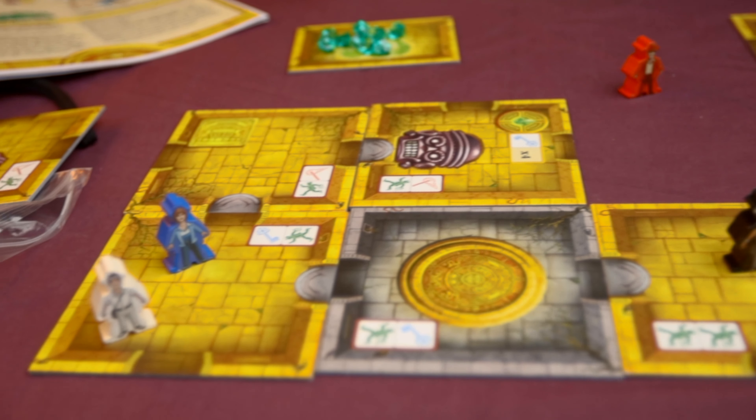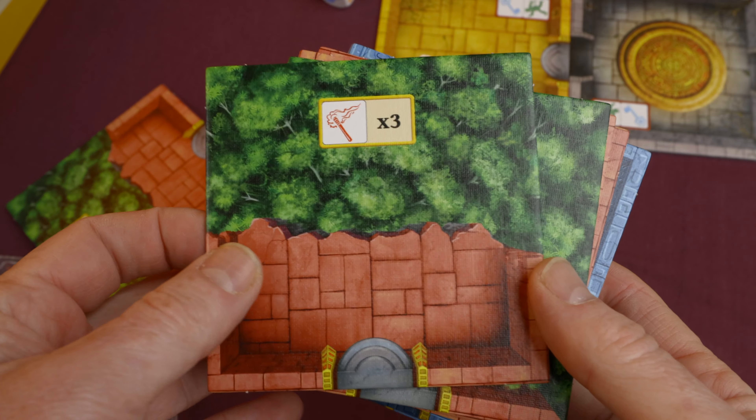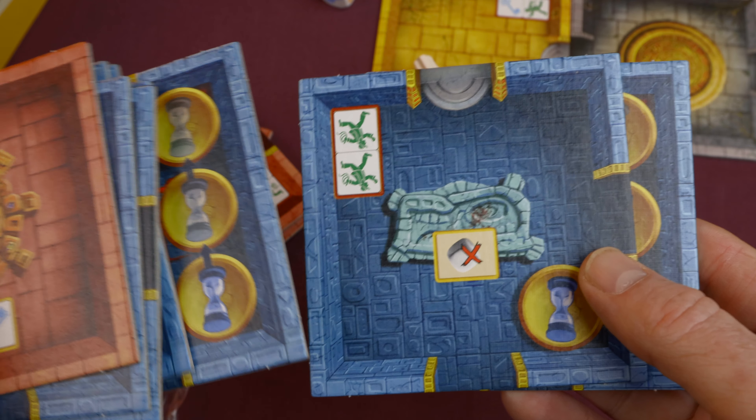What don't we like about Escape: Curse of the Temple? First, I can't play this game with everyone I'd like to because it's so fast-paced and gets your heart pounding - a lot of people, like my wife, won't play it because they don't like that feeling of panic. People prone to heart attacks should probably not play this game. Second, the expansions we praised are very difficult to find - the three medium box expansions don't seem to be available anymore, and you'll have to hunt around for the smaller promos.